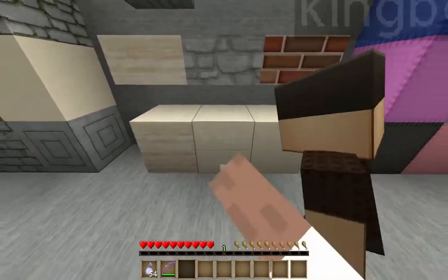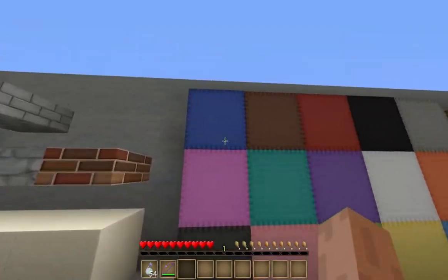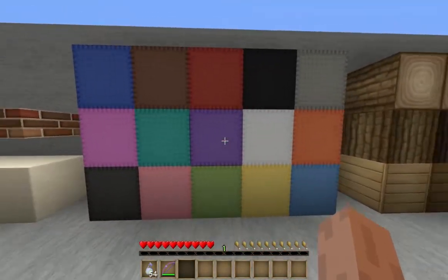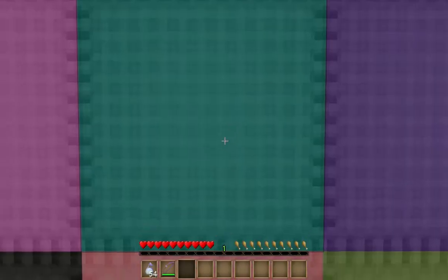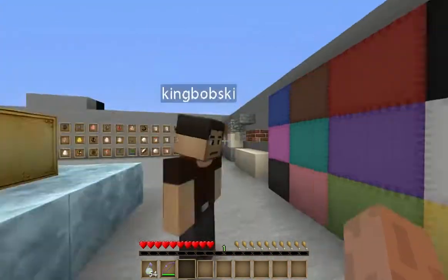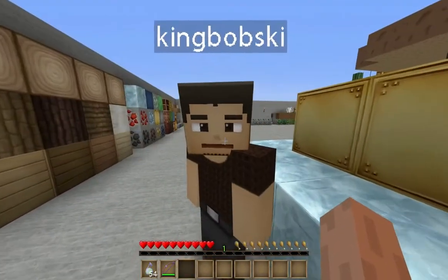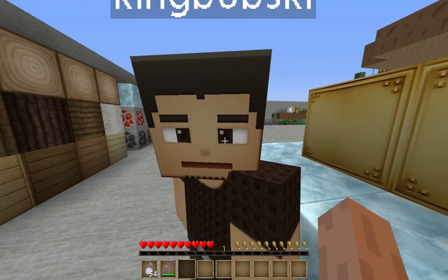There's the slabs — stone brick slabs, sandstone slabs, cobblestone slabs, and brick slabs. That's sandstone, hieroglyphic sandstone, and smooth sandstone. Here's all the wool textures — quite nice actually. We've got patchwork on them, it does look quite cool.